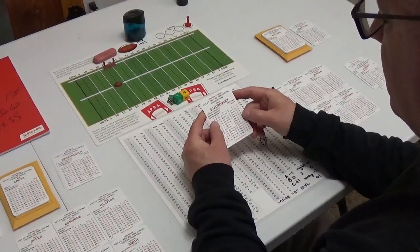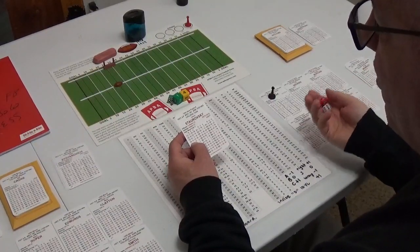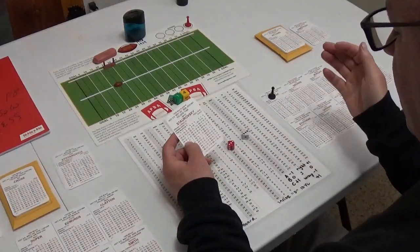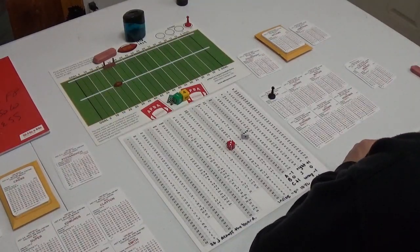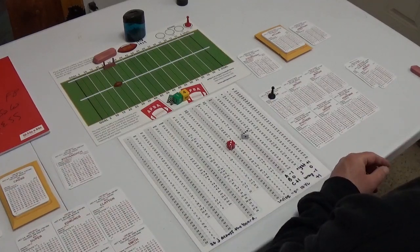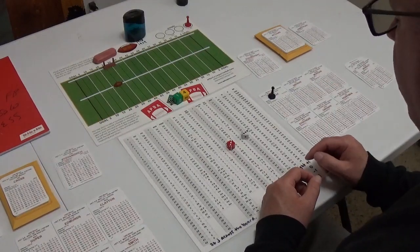24-34-41, a 41-yard kick — 33 is good! The fans needed that: 7 to 3. This was starting to look like it could get ugly quickly with Miami driving, but a blocked kick changed their fortunes. John Stevens with a good run, a nice 15-yard strike to Stanley Morgan — New England is in the game! Now the kickoff, and the most dangerous kick returner on the season, Mark Logan, is back there.